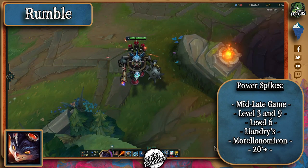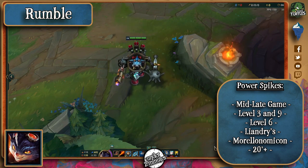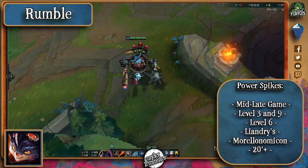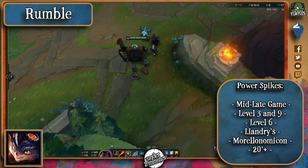In terms of power spikes, his level 3 is pretty good in lane, and level 9 is pretty good for teamfights, although level 6 takes the cake for obvious reasons. He shines mostly in the mid-game, but can also be pretty effective late-game if he pulls off a good ultimate in a jungle path or something.